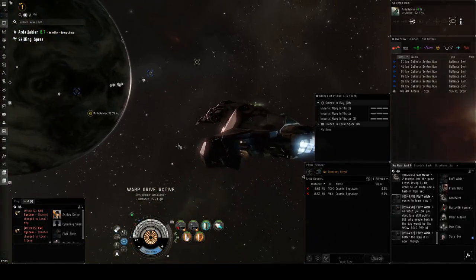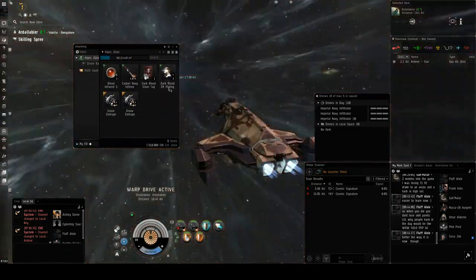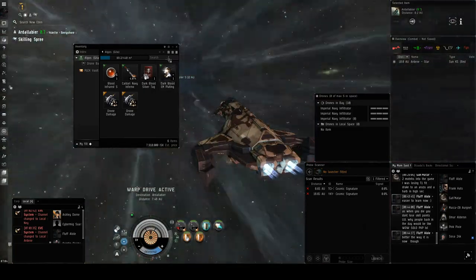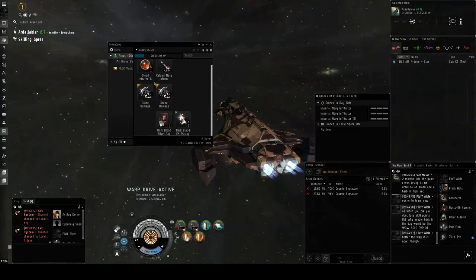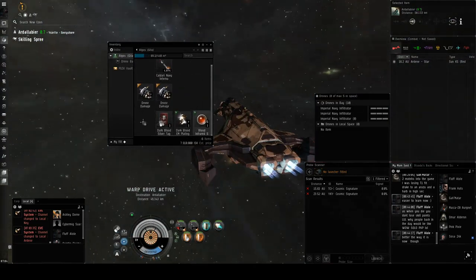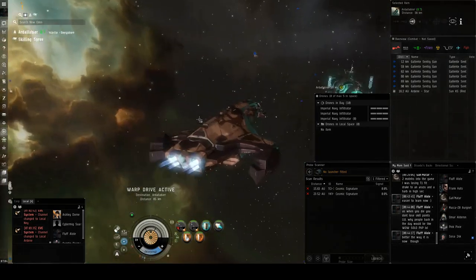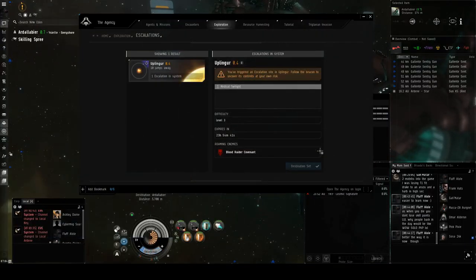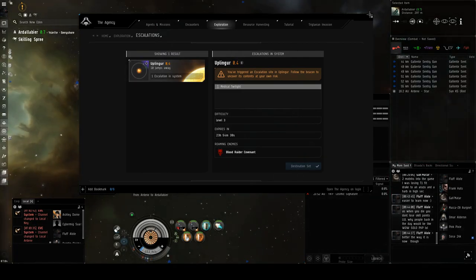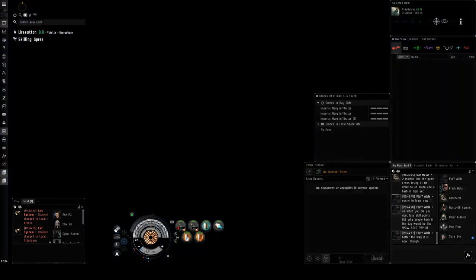A few moments later — I forgot to record the third part, but we did get the fourth part of the escalation. You didn't miss anything: we just warped to the location, there was a squad of guys, killed a dark blood guy. We got dark blood plating, some ammo, and a tag — nothing too special. We're now headed to the last final part of the escalation, 10 jumps away.